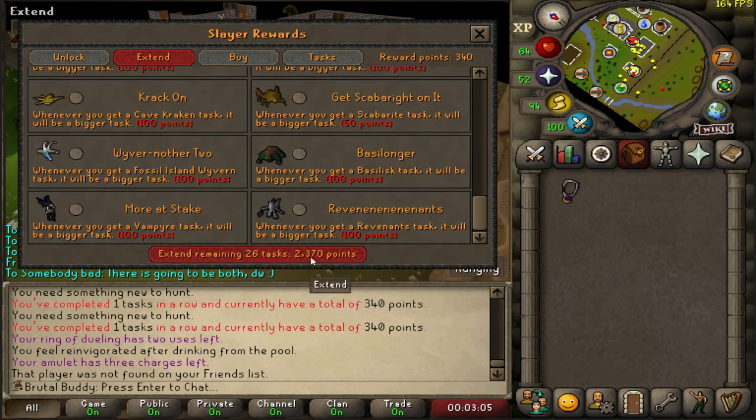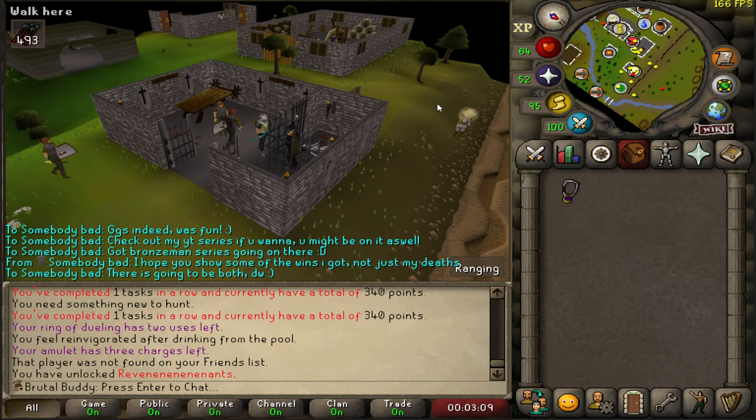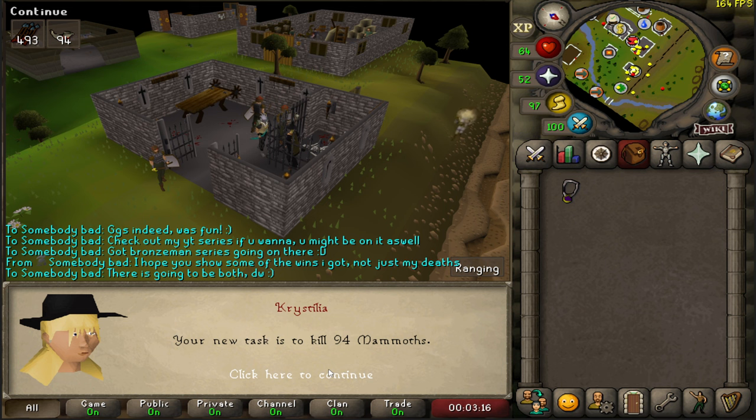I'm going to unlock some Slayer rewards — revenants extended. It's going to be real nice once I get a proper revenant task. The next task is 94 mammoths. It's pretty fast and cannonable, so let's do it.